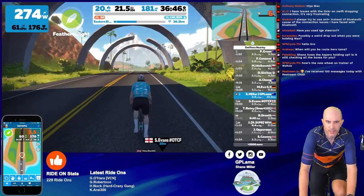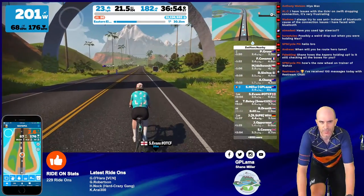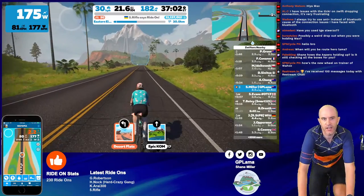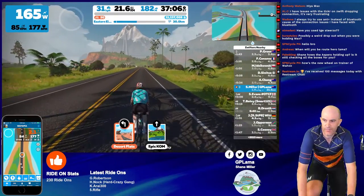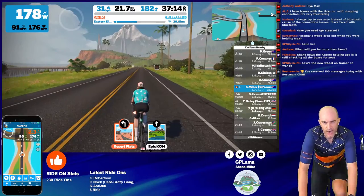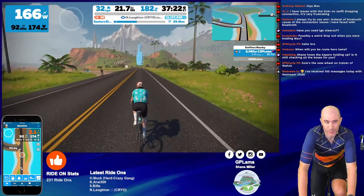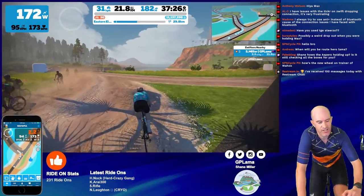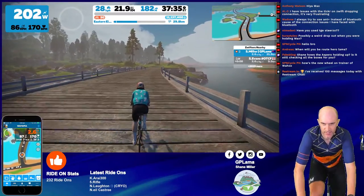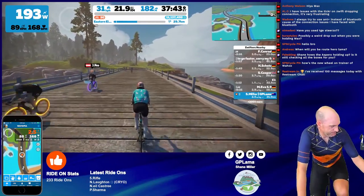The new wheel-on trainer from Wahoo — the roller — not something I'd use on a daily basis. Something that has its place for pro tour or track riders. Some interesting developments there. Zipp have echoed my concerns from my review of that, and they don't support the usage of any Zipp wheels on the roller. I believe Wahoo are working with Zipp for clarification and hopefully for them to redact that, but at the moment if you go to the Zipp website or SRAM website there's a recommendation not to use Zipp wheels with the roller. Interesting developments — that was my very first concern when sprinting on the thing.